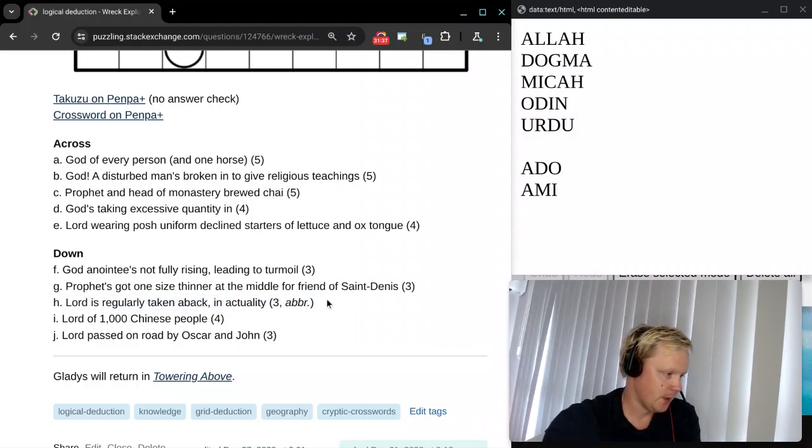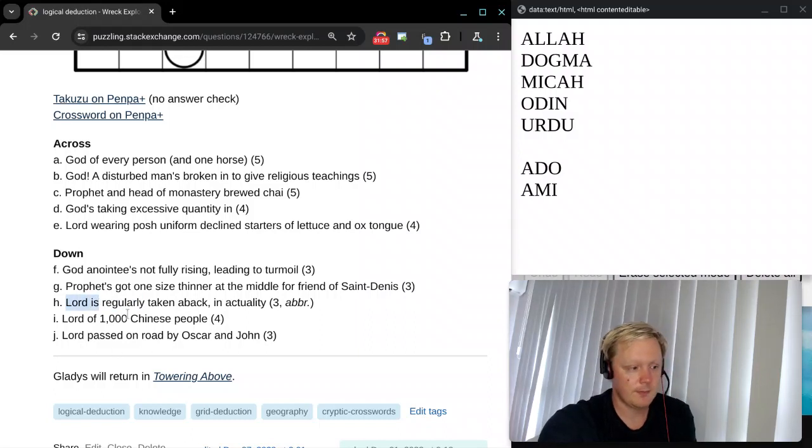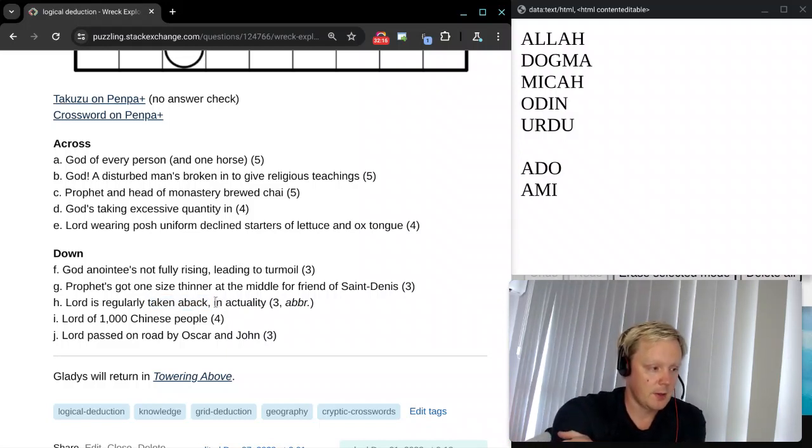Then clue H down: Lord is regularly taken aback in actuality. We need a three-letter abbreviated answer. Regularly — only one meaning — take regular letters from a string. ACTUALITY has six letters. If we take the even-numbered letters, we get I, R, and L. And those are taken aback — so they are backwards. IRL is in real life, in actuality. So that's our answer for that one.